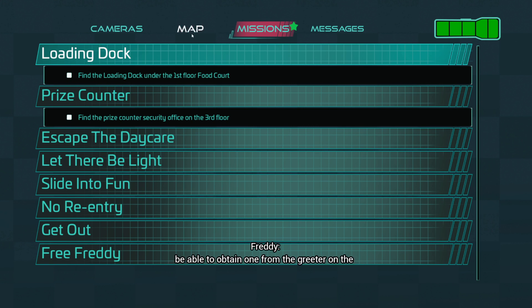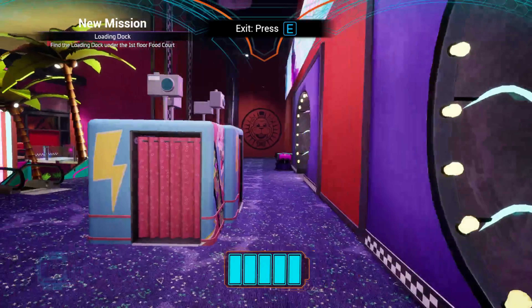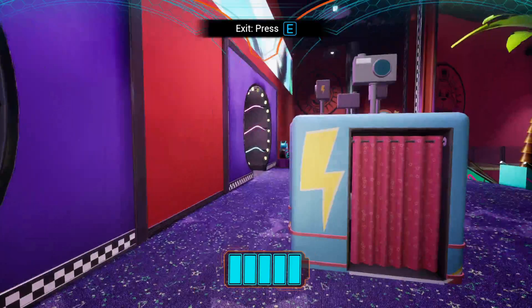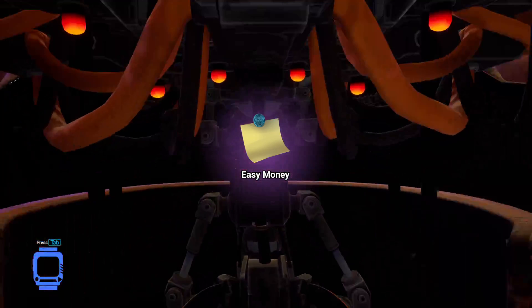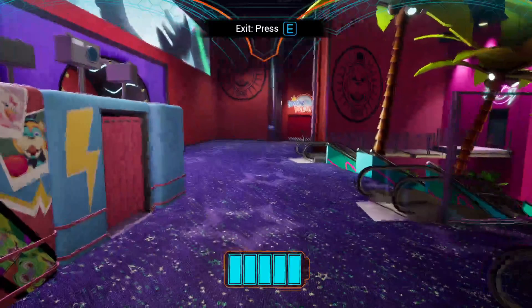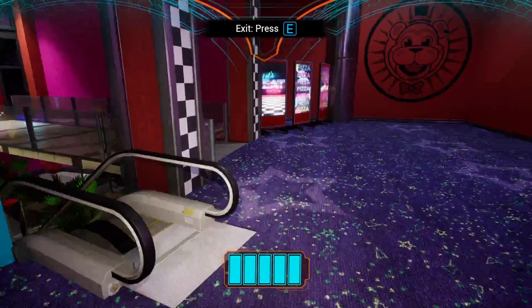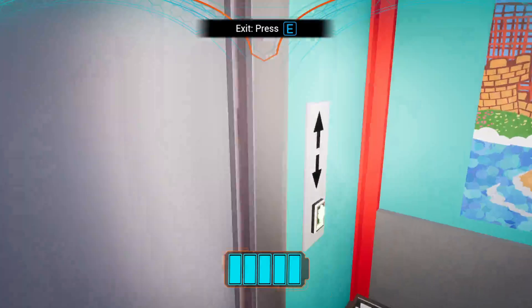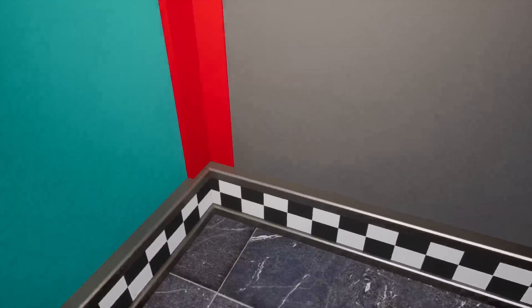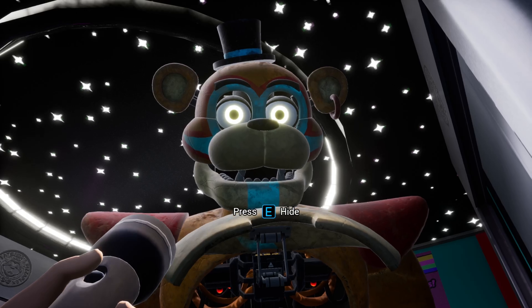It appears that you have no fast map. You should be able to obtain one from the greeter on the center balcony. The main loading dock is located under the food court on the first floor. There is also a fire escape in the third floor prize counter. Let's forget about the map — find the prize counter security office on the third floor, or find the loading dock under the first floor food court. I don't know where we're going, but we're going somewhere.